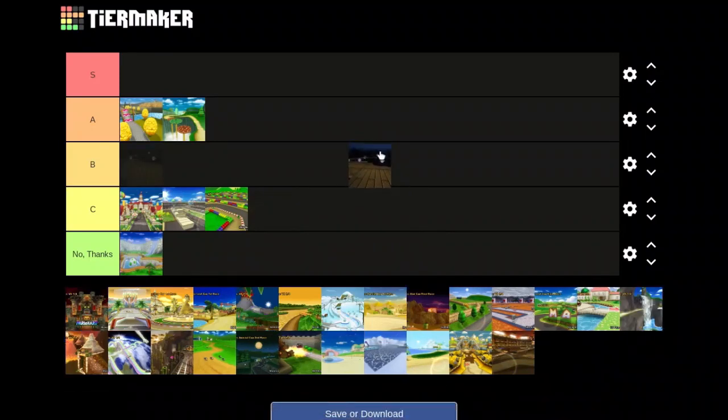SNES Ghost Valley. Another SNES track, except I think they did a lot better on this one. The music is still pretty spooky — I like that. But it's still an SNES track; however, there are a few more shortcuts and the theming is a little more interesting. So I say a B. Unlike SNES Mario Circuit, I'll actually pick this track.